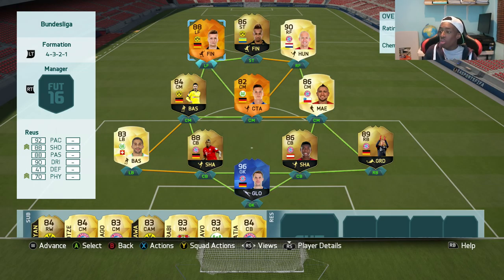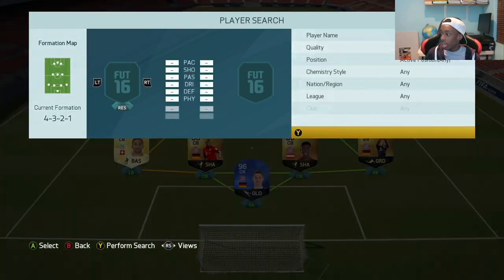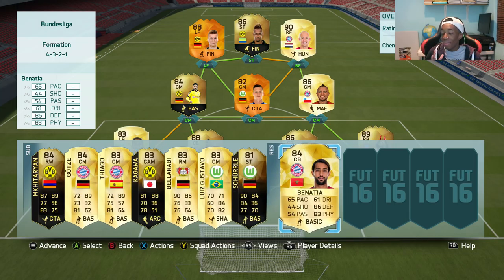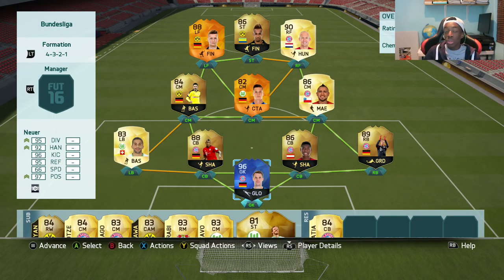Up front we have Marco Reus, second in-form Aubameyang, and in-form Robben — this is a very good front three. I'm not too sure how much faith I have in Aubameyang, so as a result I decided to get Andre Schurle. He's going to go on the bench because I don't have complete faith in Aubameyang, so if things go wrong in the two games that we're about to play, I have Schurle as my backup plan.